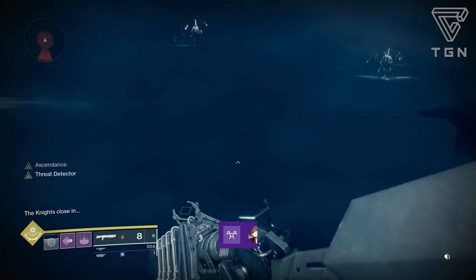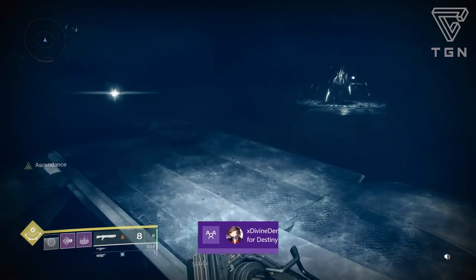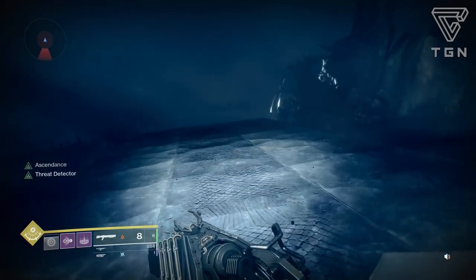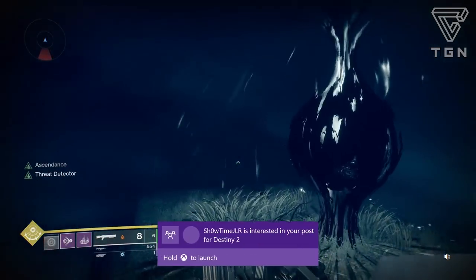When you're finished with the room, at one point you'll hear a noise indicating where the portal is, but you won't be able to see it — it technically won't be there. So just pop that Tincture of Queen's Foil, which allows you to become Ascendant, and you'll be able to see it and go through it.